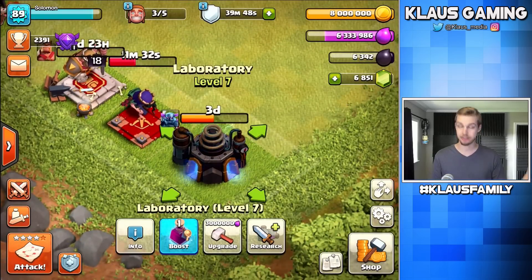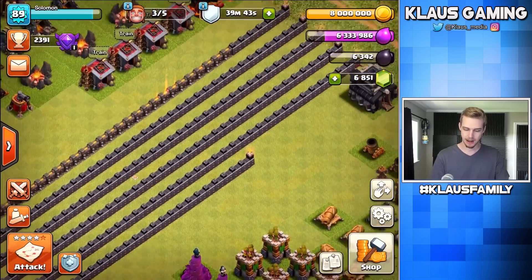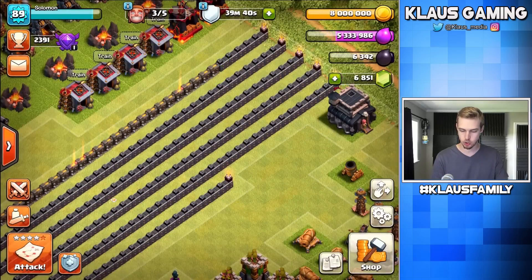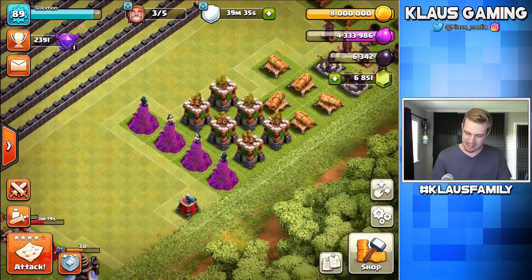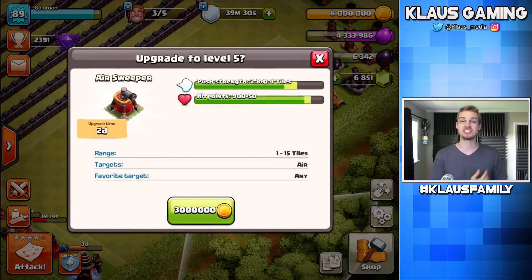Now, elixir — I have three days until the laboratory is done, so I can kind of hang out here. I should probably spend a little elixir so I don't max out. Let's do two walls with elixir — four million. Then we can spend as much gold as we want. I wanted to finish up the sweepers just to get them over with. This will be the final gold upgrade that does not add DPS to our base. Two-day upgrade, three million gold. Bam.